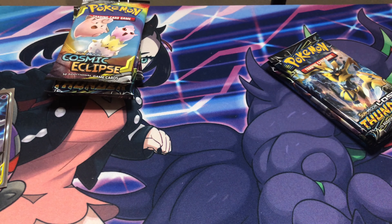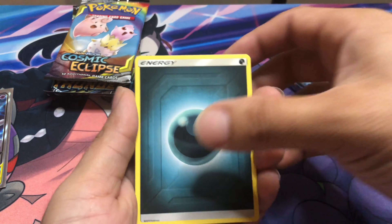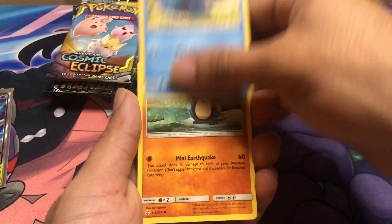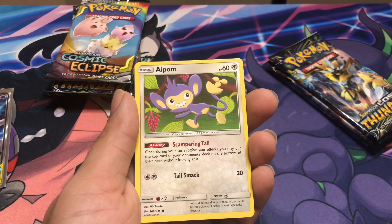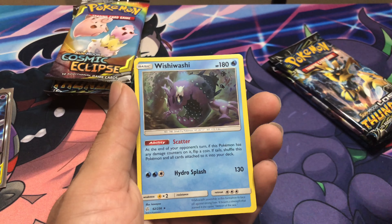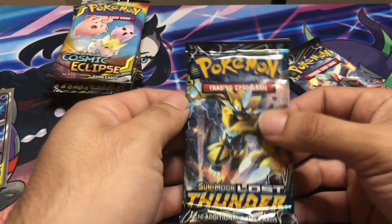We're gonna be opening up Vivid Voltage at the end of this week, and maybe next week as well. Let's do Cosmic Eclipse first — ten cards, you're number one for a reason. Going through it — Lost Thunder, Lost Thunder — zero good pulls so far, but let's keep going.